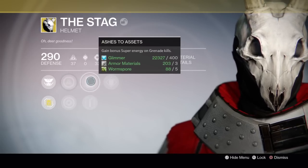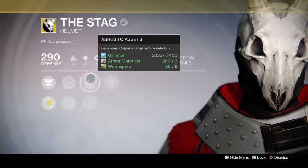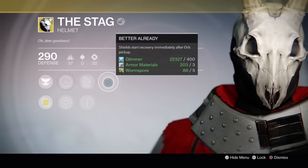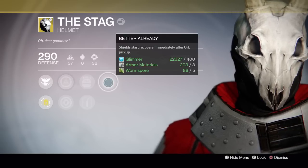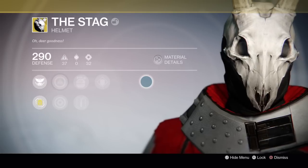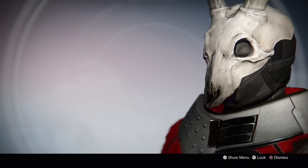I think I'll prefer Ashes to Assets — I throw a lot of grenades, so I could probably use that a little bit more, but we'll try both. And the last perk: Better Already — start recovery immediately after orb pickup. This seems to be a theme on many items in TTK. But there you go people — that is the Stag exotic Warlock helmet.